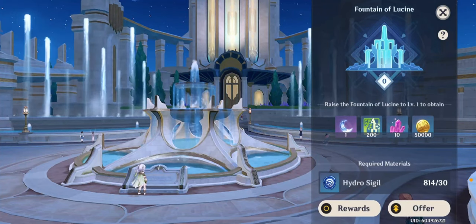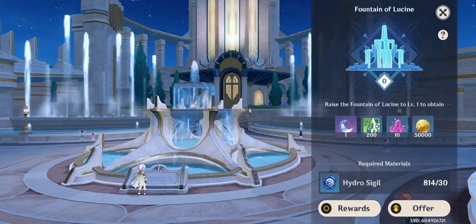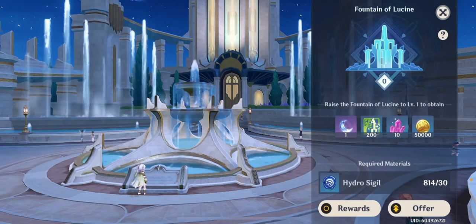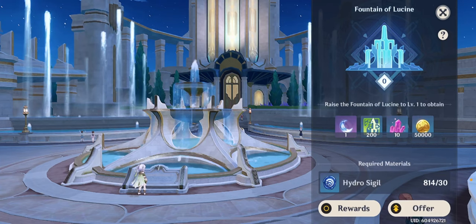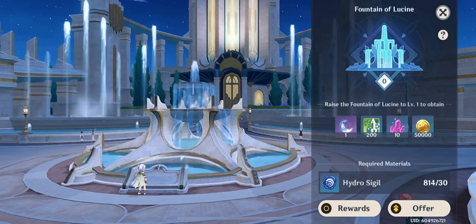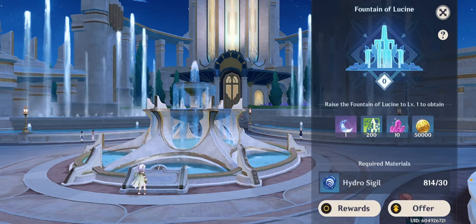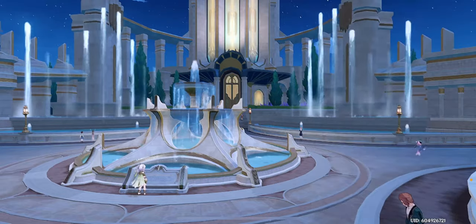Hey everybody, I'm just now discovering that this fountain in front of Landmark in Fontaine within the game Genshin Impact is actually the deposit point for the Hydro Sigils. So all the ones that I've collected up to now for my journeys, I'm just going to be putting them in.